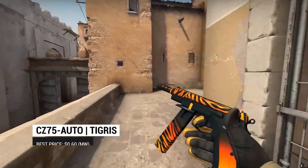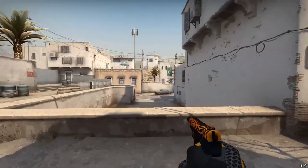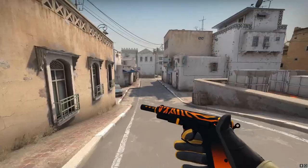On to the CZ. If you prefer the CZ, we have the Tigris. We couldn't really go for anything else here — it's a skin named after a tiger. After all, that's what Tigris means in Latin, making this pick an absolute no-brainer for a roaring collection.